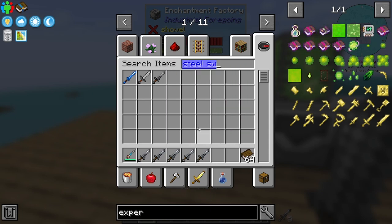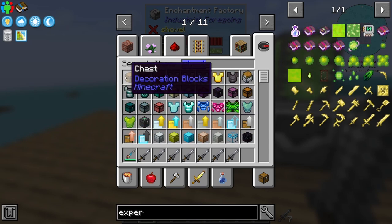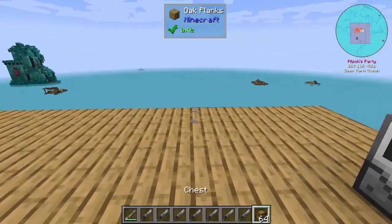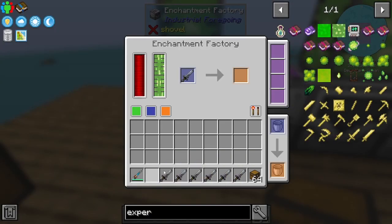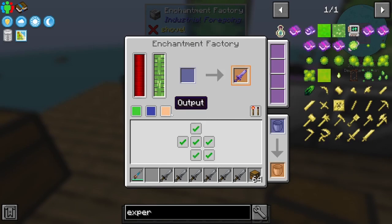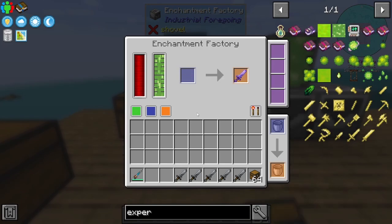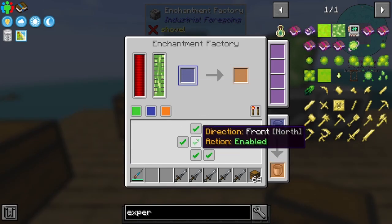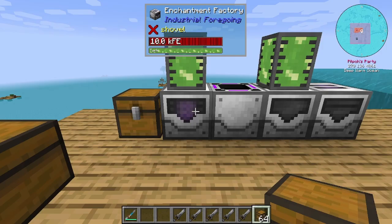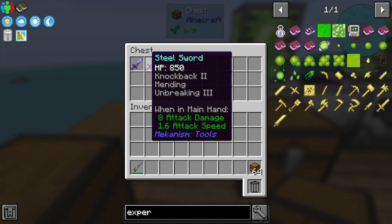Let's get a bunch of these and then chuck them in a chest next to it, so let's get a chest as well. Sharpness five, nice. What we can do is get this to export to the side and then get it to import from the front and just stick all of these in here - and it should just chuck out a bunch of enchanted swords.